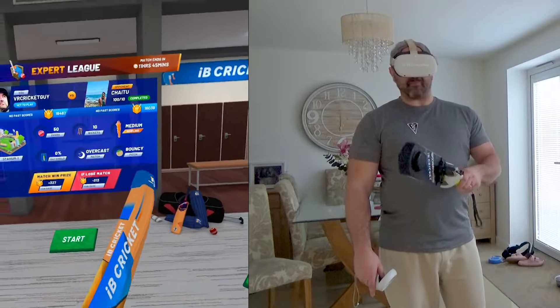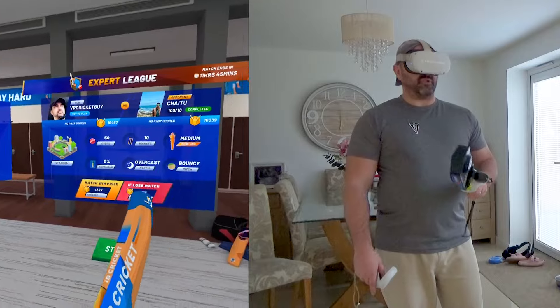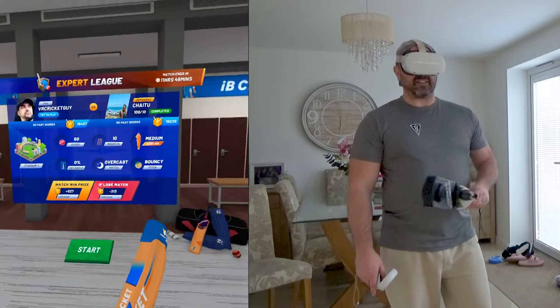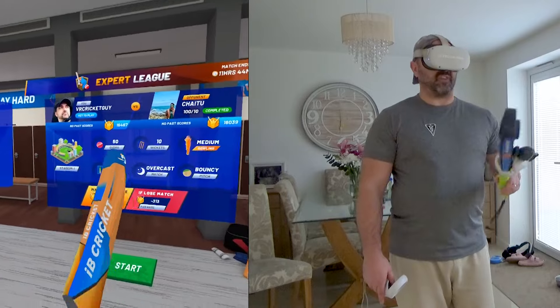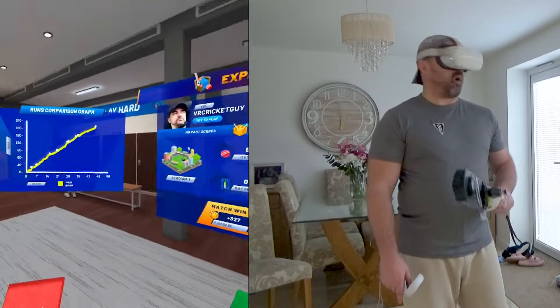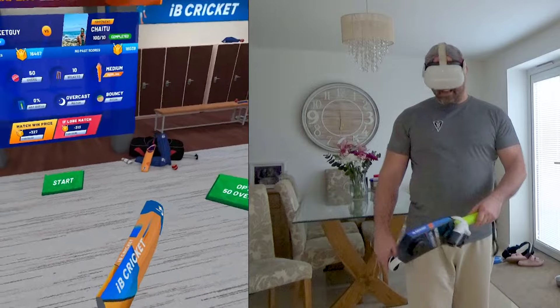Today we're playing on a bouncy pitch, which is a little bit different than usual. Usually we're playing on the green wickets, but today we're on a bouncy wicket — 10 wickets, no belt shield of course, 50 overs in stadium number one. So let's crack on and get this game underway.